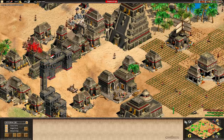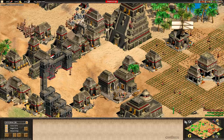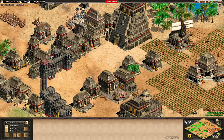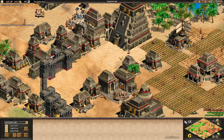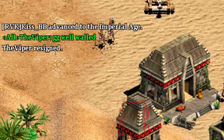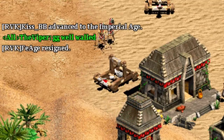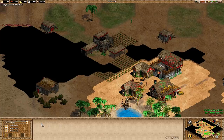Viper had not yet morphed into his full-fledged dominant form, and — spoiler alert — Tim absolutely wrecked him in the 2012 Masters of Arabia tournament. But this series is interesting not just for drama, but also for an interesting bug that manifests itself in game 4.